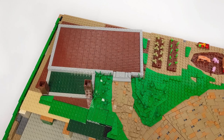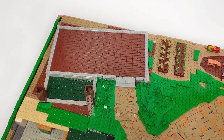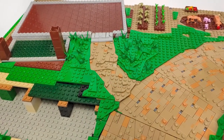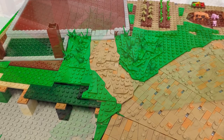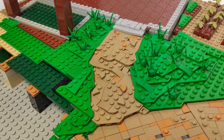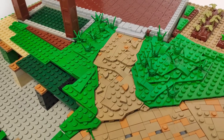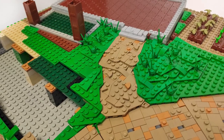Besides the basic ground shaping and those elements, I also made a foundation for the house and a little path going from where the door will be to the road you already know from previous episodes. I think it came out pretty good and it connects to the road quite naturally, so it doesn't bother the eye even though it's made in a slightly different technique than the road itself.